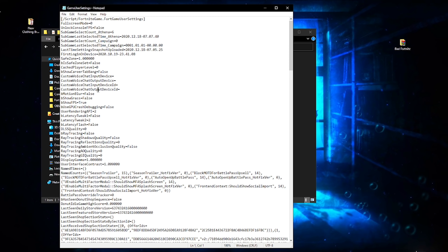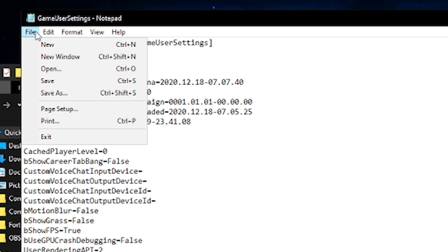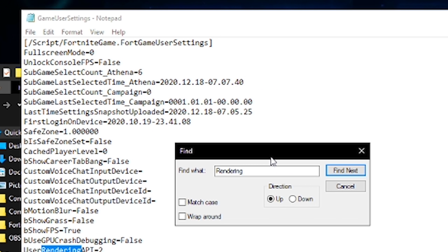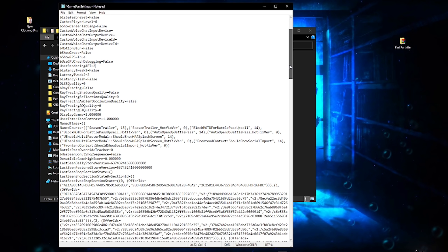It's fairly simple. First, make sure you're on performance mode. Where it says UserRenderingAPI — it should be near the top. If you can't find it, go to Edit, then Find, and type in 'rendering', then press Find Next. It could be called UserRenderingAPI or just RenderingAPI — it may differ for some of you. Make sure this is set to the number two. It could say one, three, or zero for you — just type in two to set your game config to performance mode.